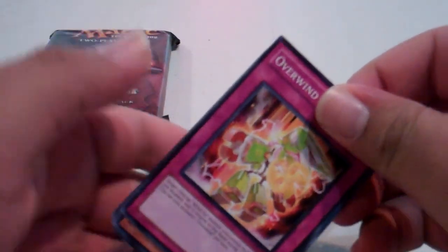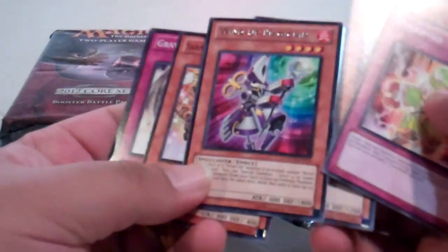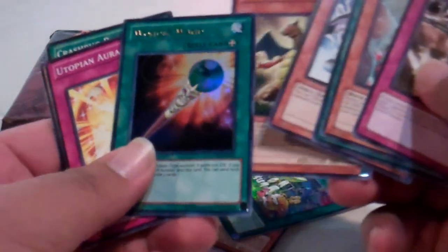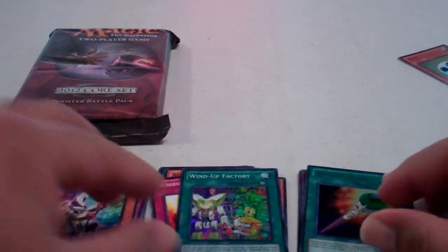First off, we'll start with the Yu-Gi-Oh. We have a Spore, a Windup Magician for a rare, Windup Factory, and a somewhat looked-for Super. And in the last pack we have a Wonder Wand along with a Wing Tortoise — so a Super and an Ultra.